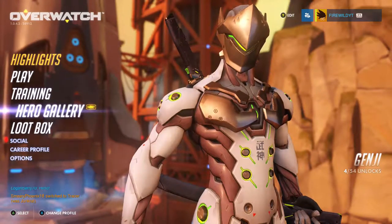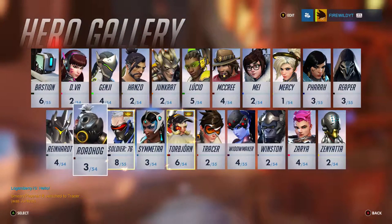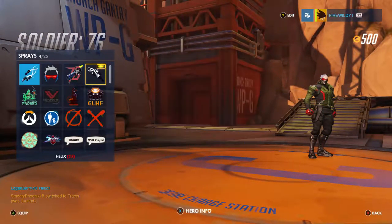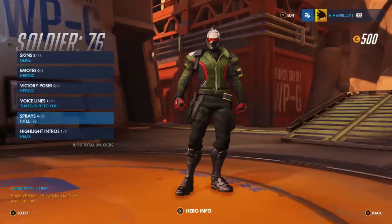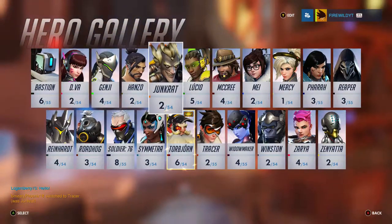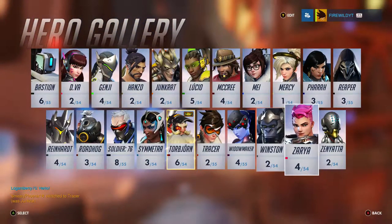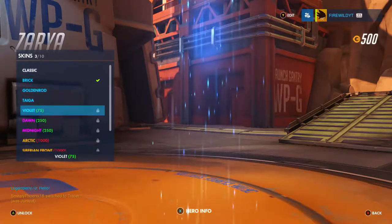Hero gallery. Soldier 76 — new sprays I didn't click on in the actual opening, so we've got quite a few sprays for him. Look how many there are, it's absolutely unbelievable. Let's have a look at Zarya — we've got plenty of stuff for her. Three skins, and they're all the cheap ones. We've got 500 currency.